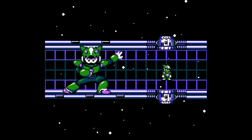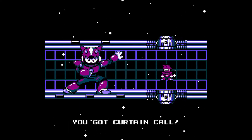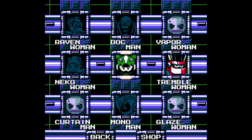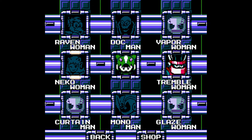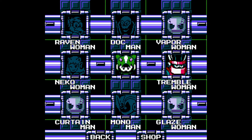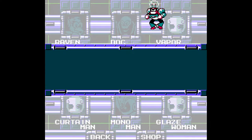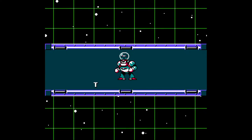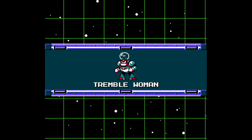That boss fight was pretty underwhelming, not gonna lie. We get to hear the glitchy weapon get music - Curtain Call is the name. I gotta admit, that's clever. Still don't have enough for anything. Alright, let's fight Concrete Man and Bright Man's child - let's do it.